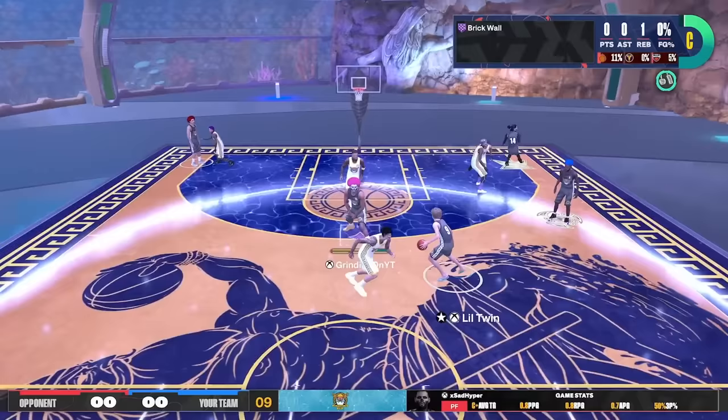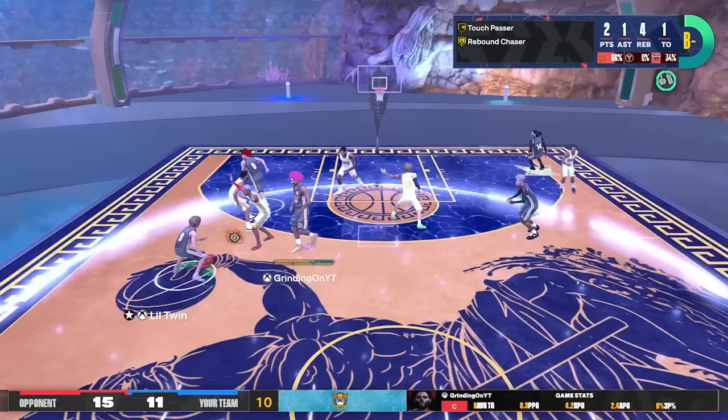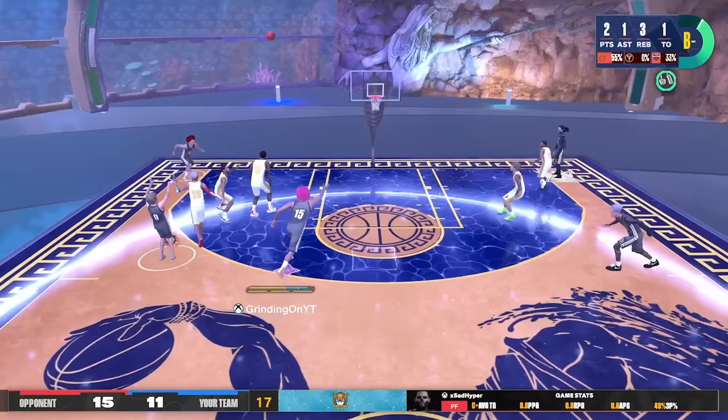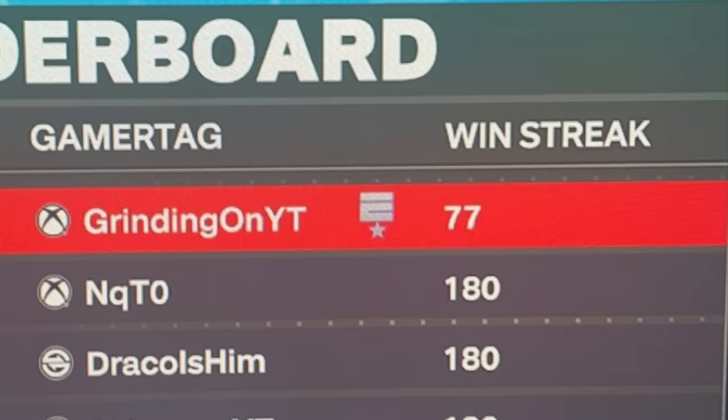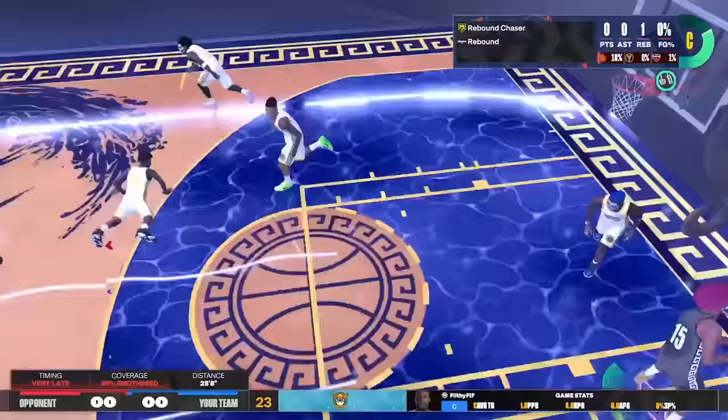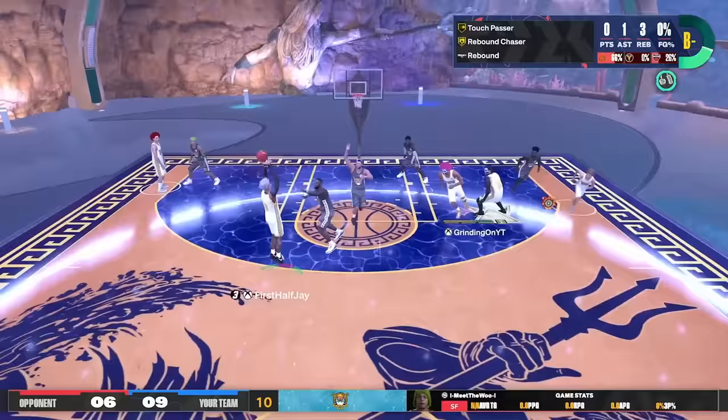And on top of all that, this build gets a 92 standing dunk rating, so your slips and your contact dunks whether with meter or without rival the big diesel himself. This build is so good I went on an 88 game win streak during the Poseidon event against literal 2K League pros. So make sure to drop a like and subscribe with notifications on while I change how you play NBA 2K24 forever.